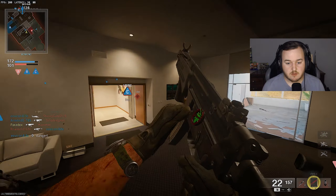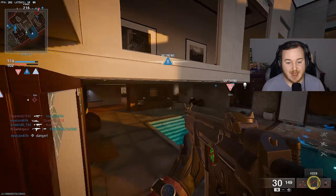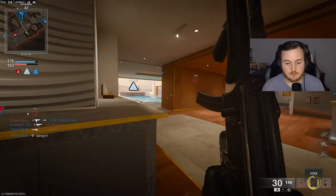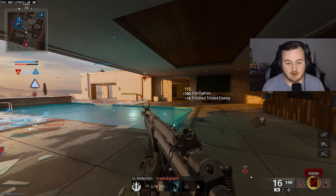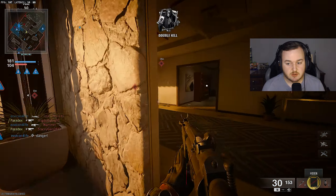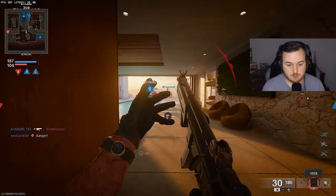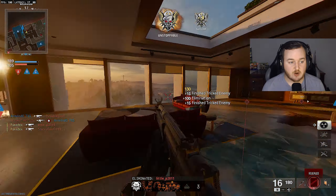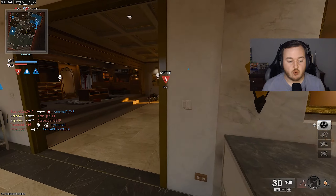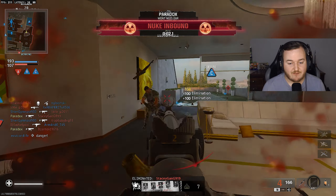Now we have the Sleeper Agent active. Being in the Sleeper Agent, I can actually hear the enemy team — I did not know that. Guess what? I'm a friendly... now I'm an enemy. We got the nuke last second — 74 kills. I'm going to go ahead and end the game. This game took way too long in my opinion, but I wish we could have gotten a double nuke.